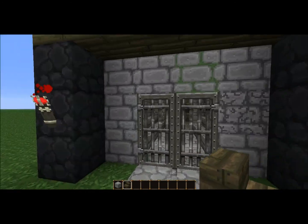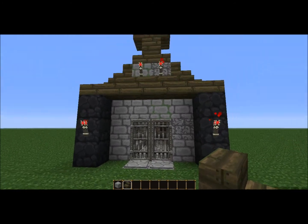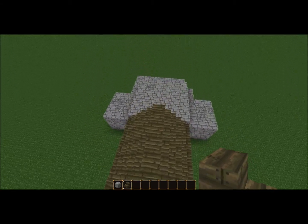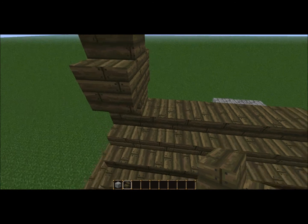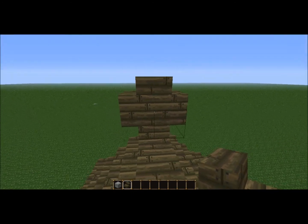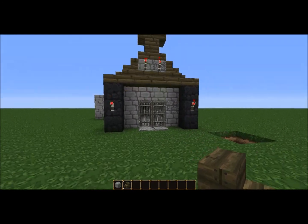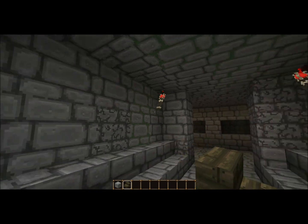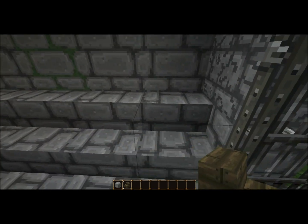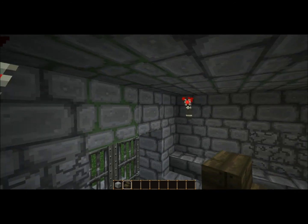This is basically the side view. I added two torches up there to make it look more creepy, I guess you could say. What I might be doing later is putting torches on the back of this to make it seem like it's glowing a bit.